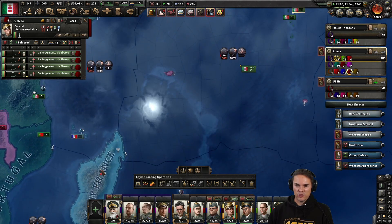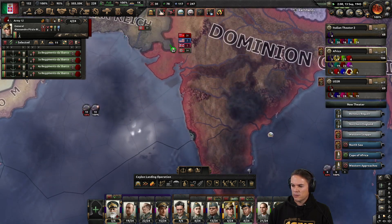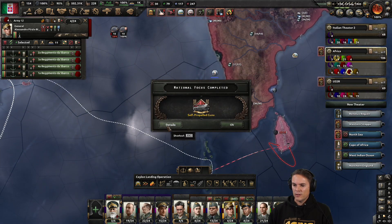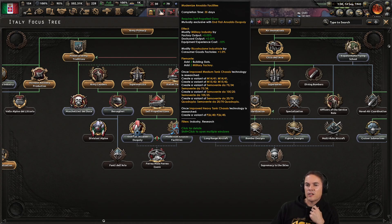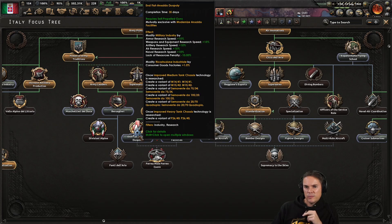The only real rubber production is down there. There'll be some in India - I don't fancy invading India. Unless... Steel. I could take their steel. Self-propelled guns - what have we got? This gives us modernization, factory output, dockyard output, military industry. We get two military factories and some free variants to design without having to create them.